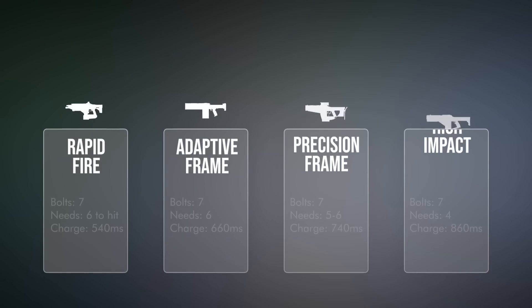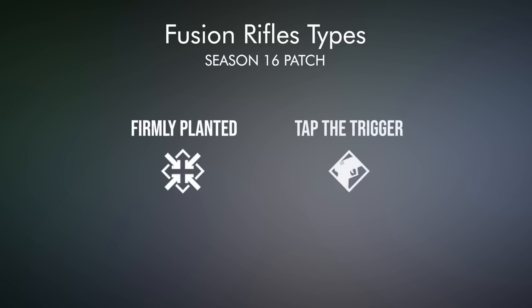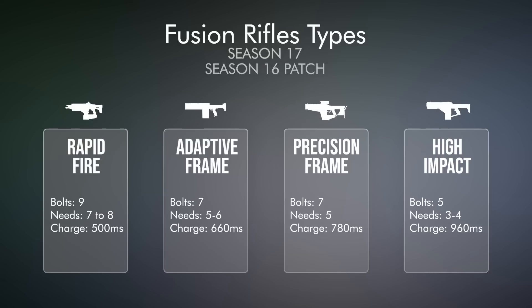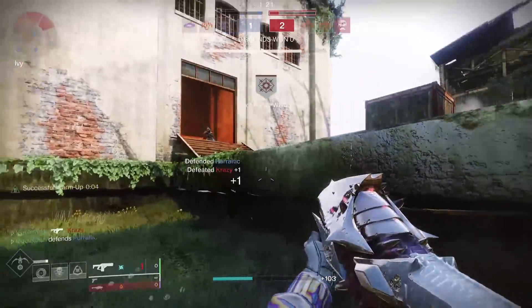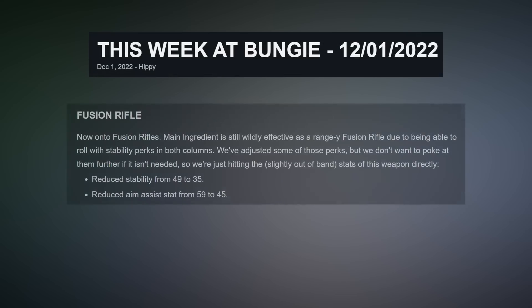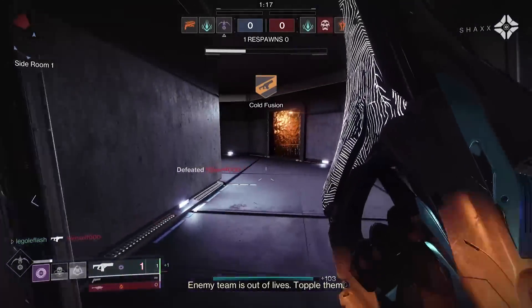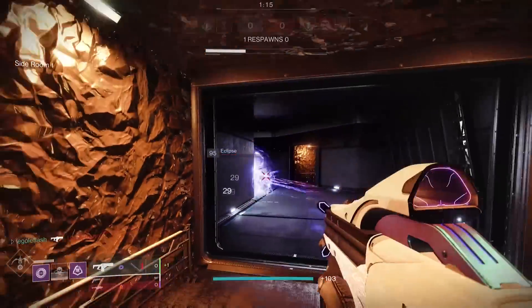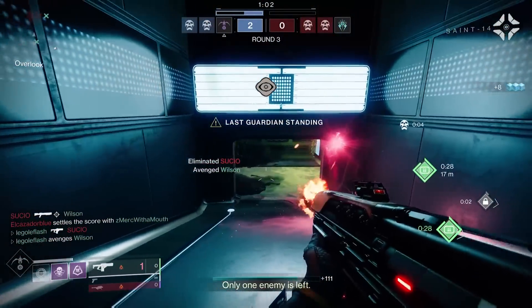For a while, it felt like every sandbox update massively changed the way each fusion archetype worked, and the perks fusion rifles relied on were constantly being adjusted. But after several seasons of things staying relatively the same after the Witch Queen expansion, it seems like Bungie is pretty satisfied with where the different fusion rifle frames have landed. There are some exceptions, like main ingredient continuing to require changes, and whispers of rapid fire fusions potentially seeing slight improvements soon.